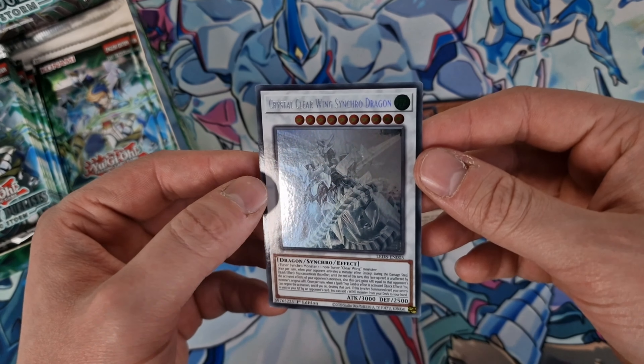And even the center looks great. There we are ladies and gentlemen — we have pulled the Crystal Clear Wing Synchro Dragon in a Ghost Rare from one box of Synchro Storm. Go to that left side — that left side is the one, mate. We've also got a Necro Synchron again, literally two of the same one in the same box. But it doesn't matter — we literally pulled a Ghost Rare, so I'm not complaining.